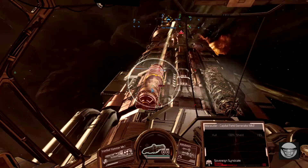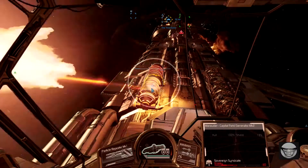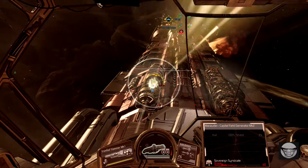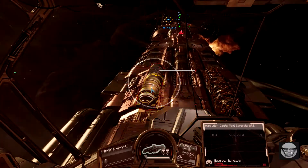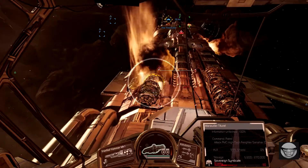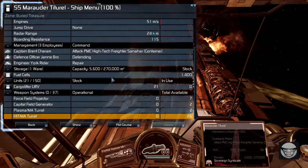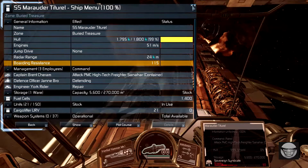My biggest concern right now is that this takes too long and somebody's going to sneak up and try snaking this — either destroying it or defending it. This ship is basically mine now. The ship itself has a 99% hull intact, no engines, no jump drive, no weapons, and no shields. That's what I like to see. It does have a high boarding resistance because of the hull being at 100%.